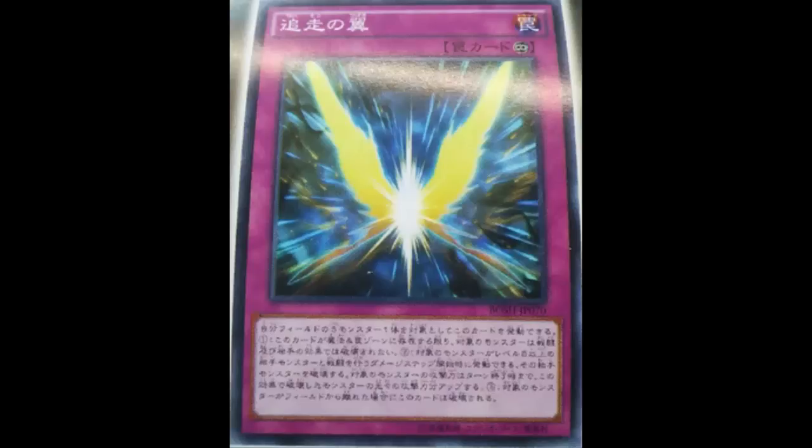I don't see this second effect going off that often though. The only time I see it being useful is if your opponent summons a level five or higher that's stronger than your monster — then you can just run into it, it gets destroyed, and you gain its attack till the end phase. I actually like this better than Safe Zone. Safe Zone was being used at one point where your monster can't be destroyed, but you can still target it. If you put Chasing Wings on Clear Wing, you can't be targeted by monster effects, though you can still be hit by a spell or trap. But this is not bad — I definitely like it better than Safe Zone.